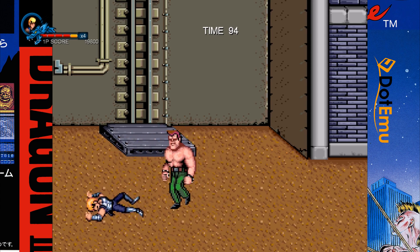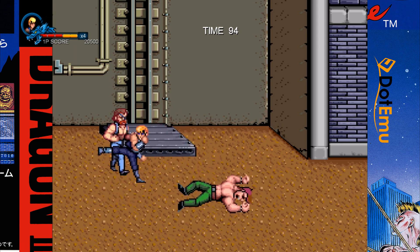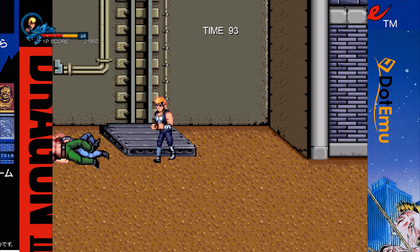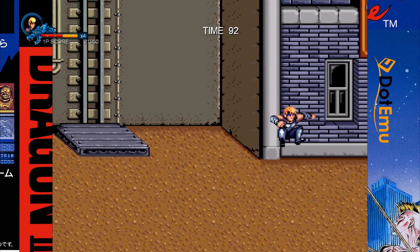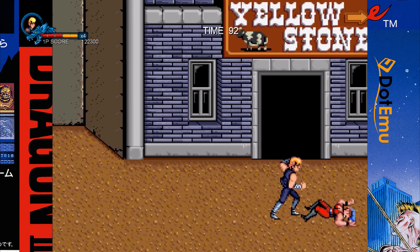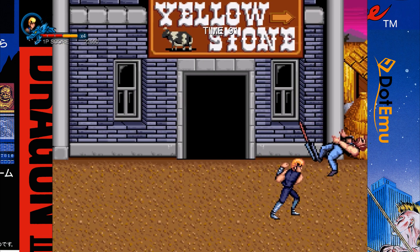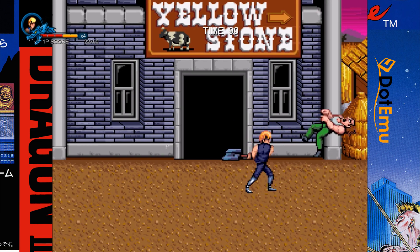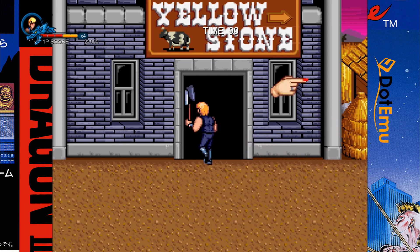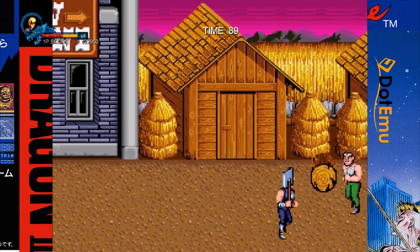The DotEmu version also includes a control option that some of you may welcome. I've said before that I actually like the arcade controls, which the Arcade Archives version keeps intact, but this one has an easy control option that's defaulted to on, meaning there are dedicated punch and kick buttons. The problem is that punch still always goes in front of you and kick always behind you, so it becomes more confusing in my view. It also doesn't affect weapons, so if you're holding an item, kick always goes left and punch always goes right with that weapon.